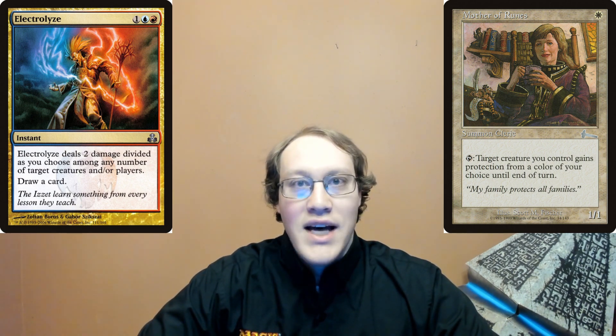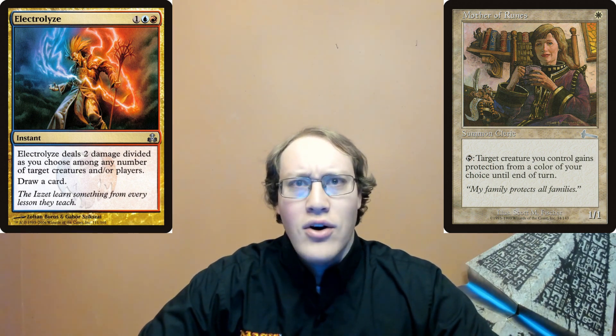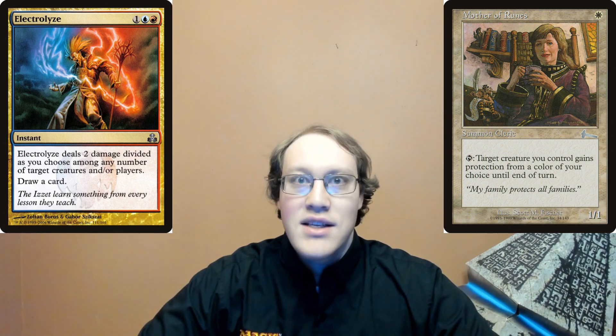How do we fix that? First, we'll identify what the correct infraction is. This is a special case where Amy has done something wrong in the game state and now we can no longer revert to the game state immediately before the error, because there's information we would need to do that which is not known to Nick, only to Amy — in this case, the identity of the card that Amy put into her hand. This is a game state that cannot be corrected using publicly available information, which means the appropriate infraction is a hidden card error.